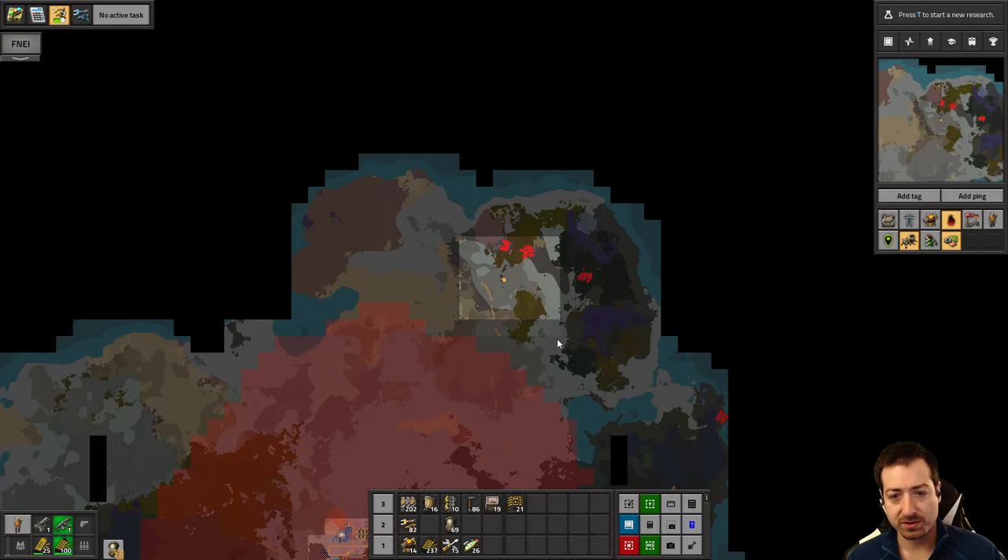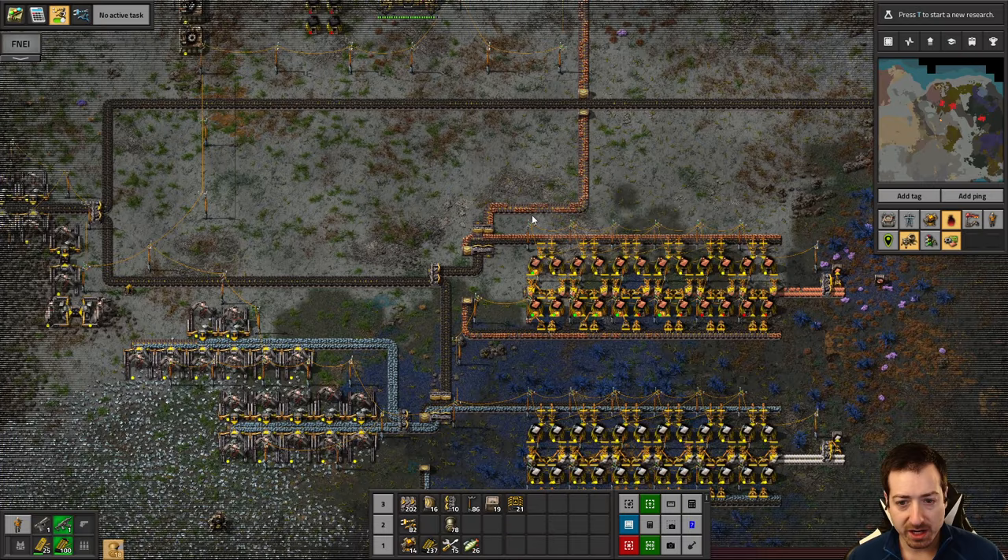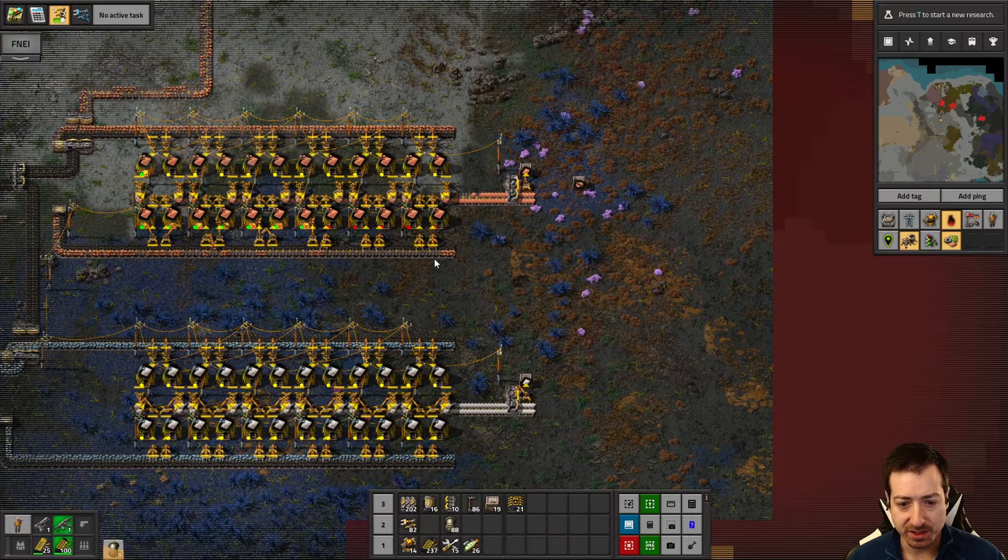Hello everyone, Crydax here. Welcome back to Freight Forwarding in Crastorio 2. In our last episode we got electric mining going as well as our real smelting arrays, which feels pretty good.